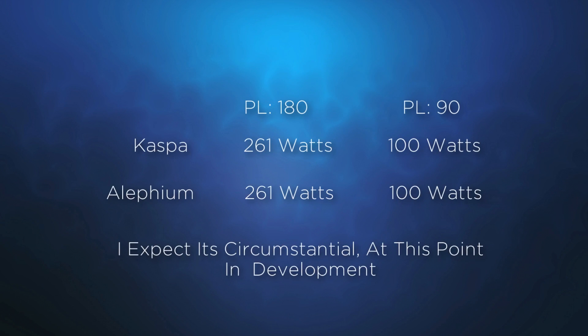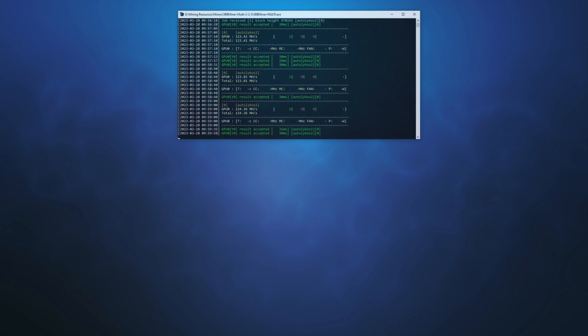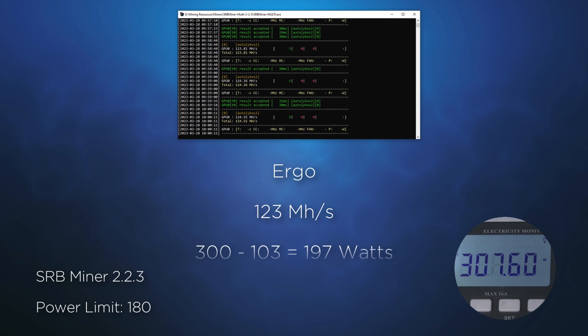Do you see a pattern? The last two algorithms, being more core intensive but still different, are pretty much drawing the same amount of power. Let's change it up and look at Ergo. Using the AutoLykos 2 algo, the A750 can achieve approximately 123 mega hashes. But now we see a change in power draw — the power limit is set to 180, but with Ergo we are pulling less power at 197 watts.